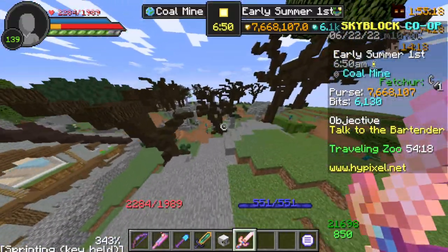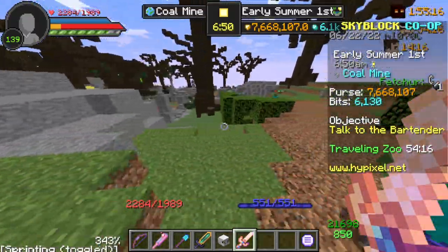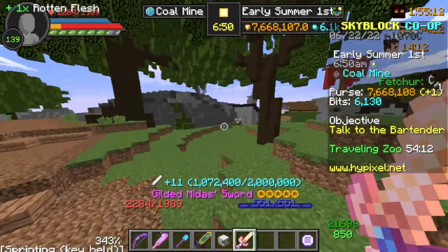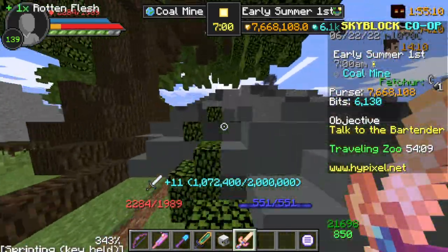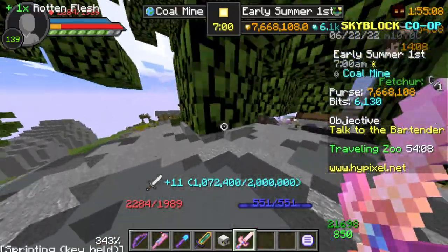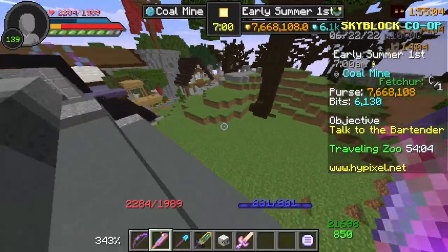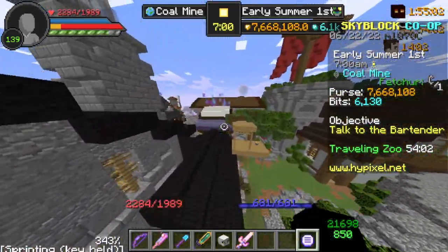That doesn't really make sense, but the conclusion is the Pigment Sword beats the Midas Sword — it's not really worth buying. I bought it just for this video. The Pigment Sword could be a better option; it does more damage than AotD, I already tested that.